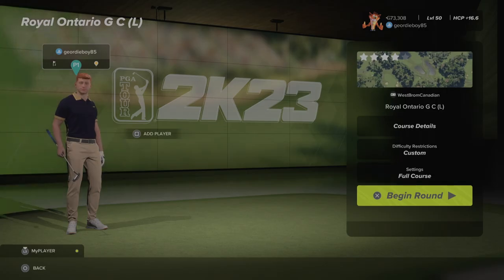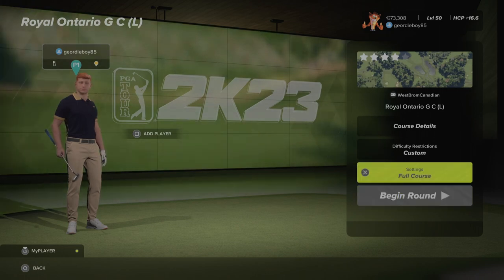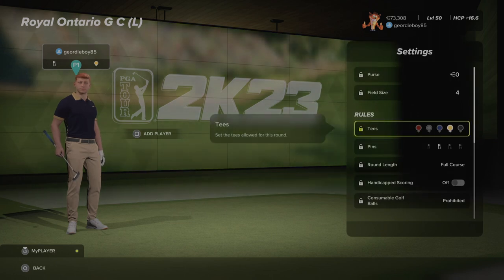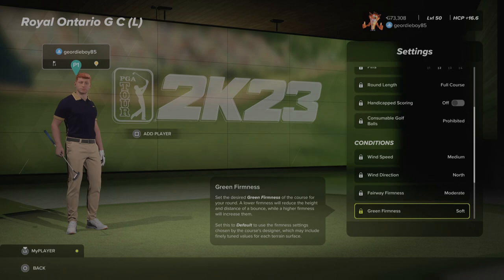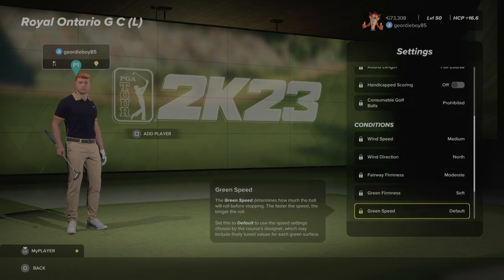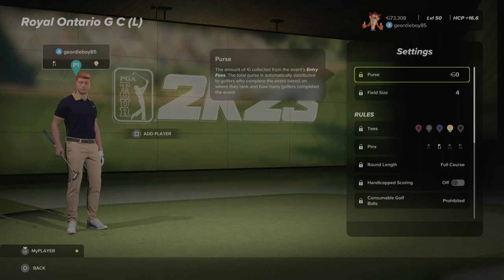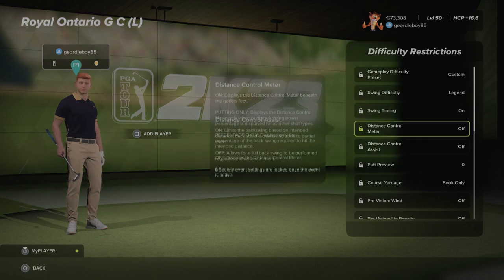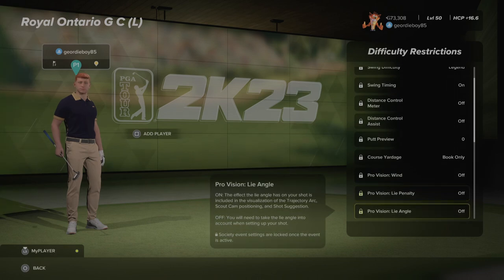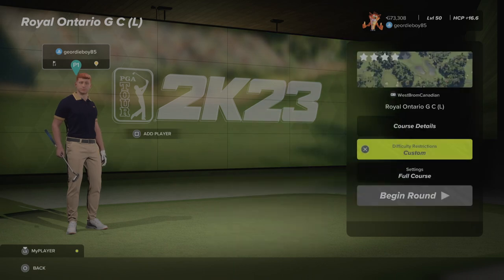Hi there and welcome back to the channel. We're playing TAN, tough as nails, ultra true sim, legend society. The course is Royal Ontario JC Lidar by West Brom Canadian. Settings: playing from the yellow tees, pin number two, medium winds from the north, moderate fairways, soft greens, default speeds. Morning, default weather, crowds on the course. Legend swing timers on, off, off, course yardage is the book, everything else is off.